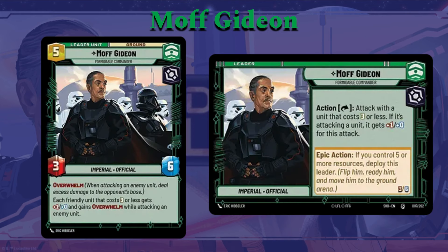Moff Gideon is a Command and Villainy leader. He is Imperial and Official. He has an ability: Action, exhaust him, attack with a unit that costs three or less, and if it's attacking another unit, it gets plus one power for that attack. For a lot of reasons, this is a very underwhelming ability. A lot of people look at this and think it's pretty bad. We've seen leaders like IG-88 being also bottom tier for having an ability similar to this. Yeah, you can win with Gideon, of course, but this ability does not set anybody's world on fire.